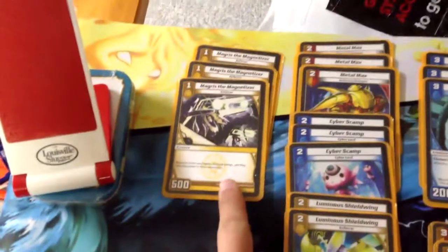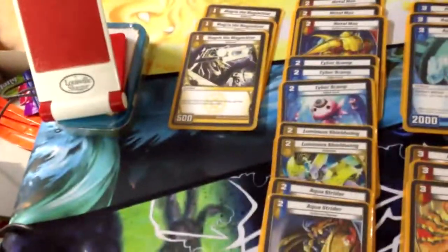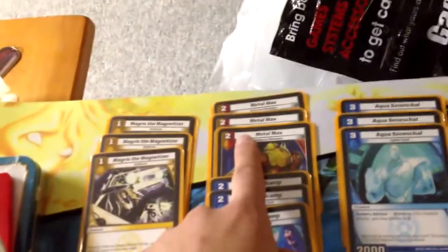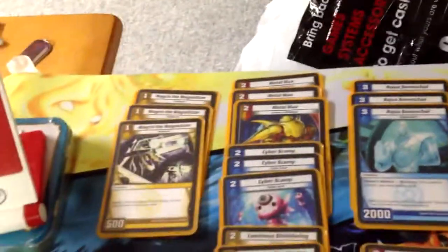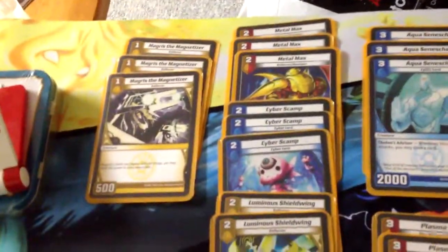Three Magris — it's fast, it's cheap BBP bait, and what can I say, it's not Blaze Belcher, and it's not a blocker so I can swing with it. Three Metal Max — it gives me the red mana I really need a lot of the time, it's got a strong body, beats over a lot of the Cyber Lords, and it's an Enforcer. Three Cyber Scamp, because Cyber Scamp is tempo — I like getting free cards and swinging.